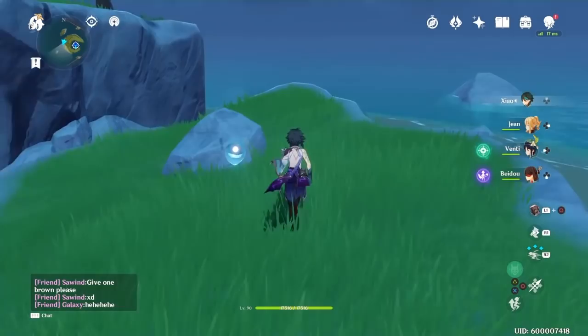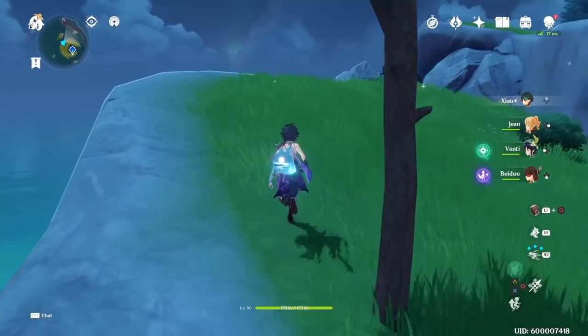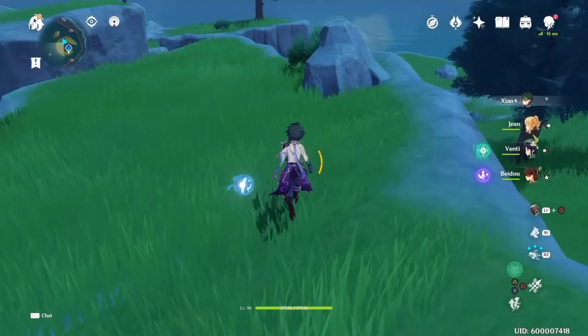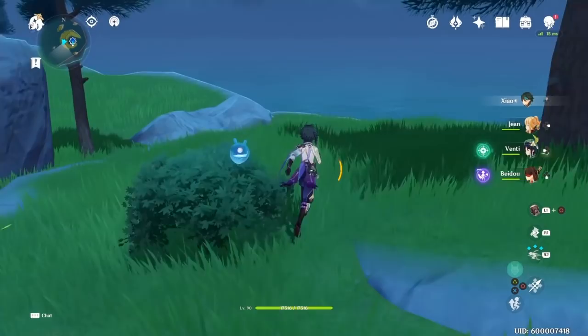A quick overview of Hu Tao — from everything I've seen, she looks really interesting. She's going to be a charge attack based DPS, a Berserker that takes her own HP to make herself stronger. She has the lowest base attack in the game while having one of the highest HP pools, and she's going to convert some of that HP into attack. Using Ganyu and Xiao as a metric, we can assume she's going to be very, very strong.